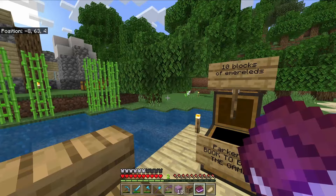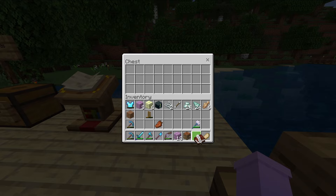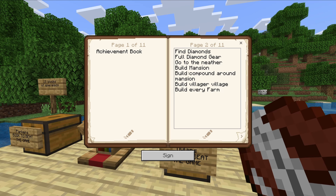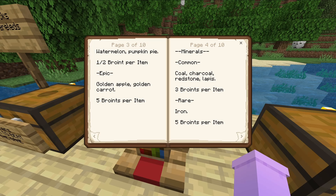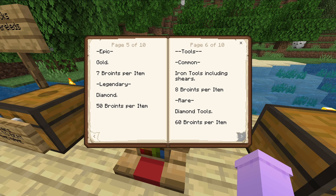Parker's book to beat the game - that's the same book we saw earlier. Over here is my book: find diamonds, full diamond gear, go to the nether, build a mansion, build a compound around the mansion, get every villager, every farm. And this is our broint system - bro points - this is how we trade with each other. You trade in a certain amount of stuff for broints and then you get to like the price of everything.